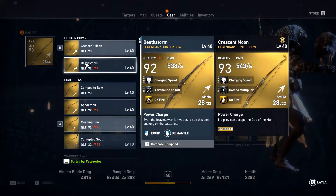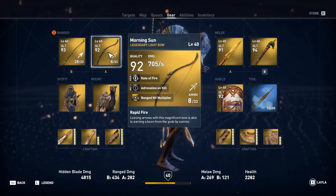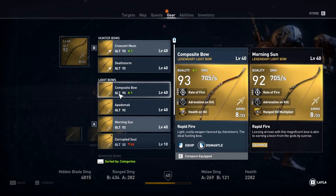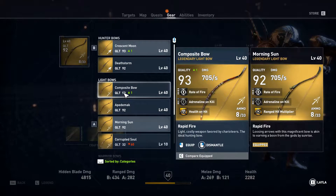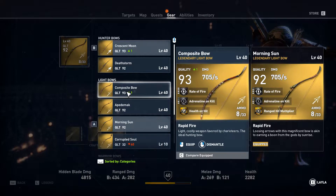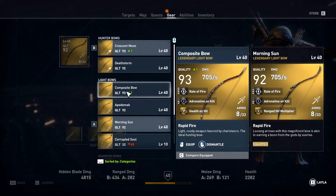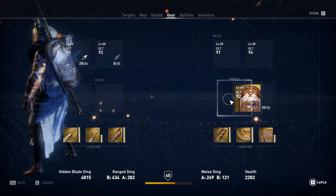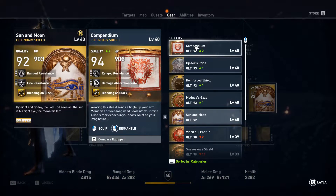The next one is the light bow called Morning Sun. Comparing it with the composite bow — this is everyone's favorite bow if you have it. It's way better and more advantageous to use the composite bow rather than the Morning Sun. That's my opinion and I'm pretty sure most of you agree.